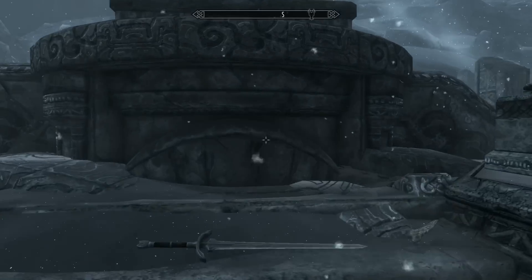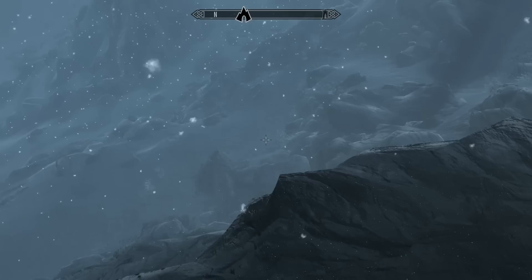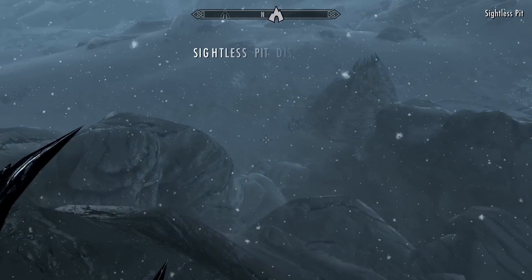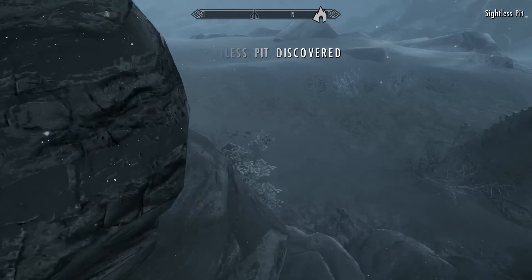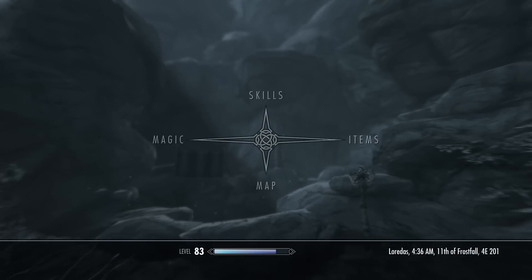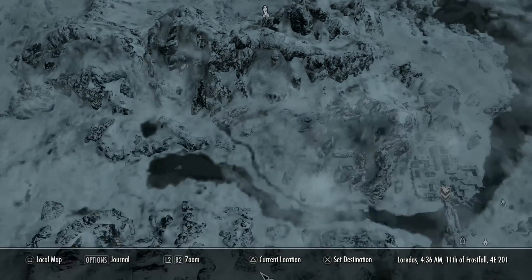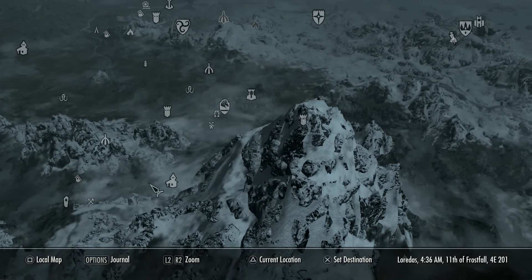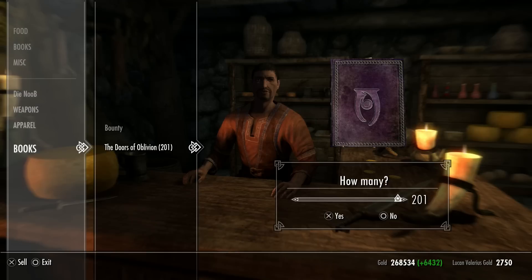Once you're done, if you're overburdened, get on your horse to fast travel — that's why I said to keep the horse close by. As long as you're on the horse, you can still fast travel even when overburdened. If you didn't discover the cave before, make sure you do it now, so next time you can just fast travel to the cave and walk directly above it to get back to the duplication spot.